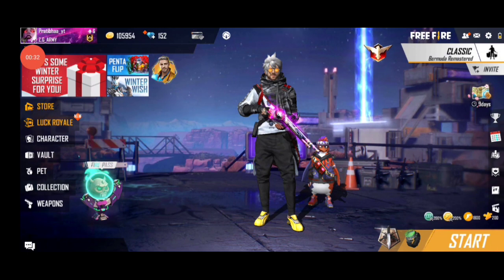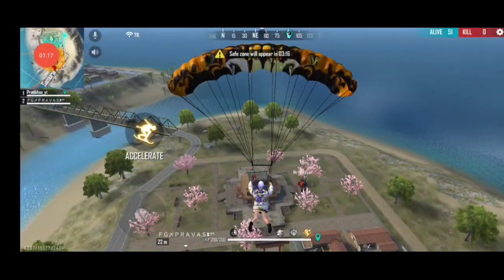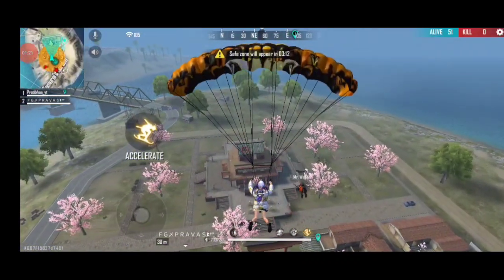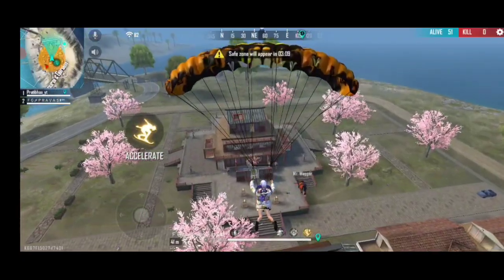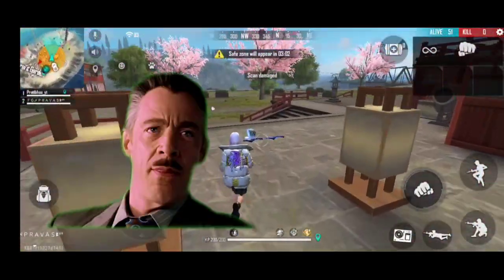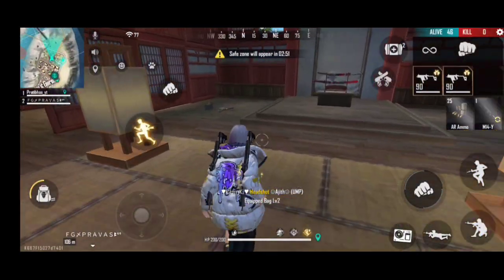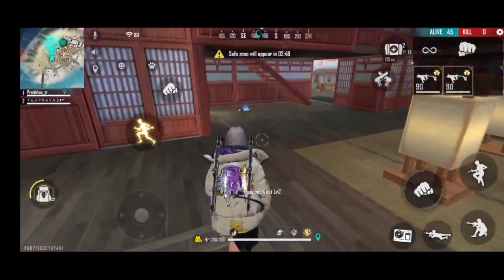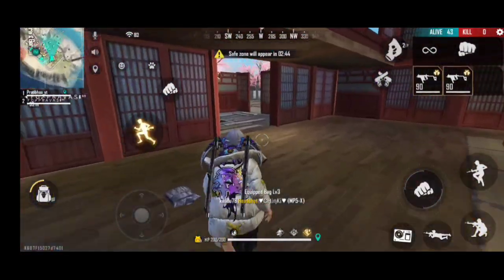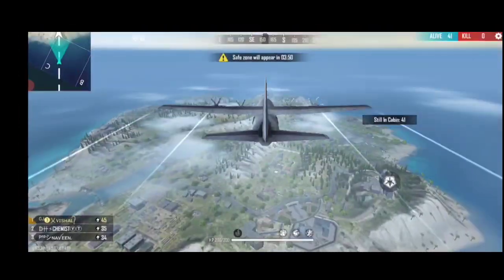Don't play squad — play solo or duo instead. In duo, what works well is that your teammate kills the enemies while you collect flowers. For example, I played duo at Samurai Garden and my teammate Pravhas was killing people while I was just collecting flowers. That game I got 15 flowers altogether. So play duo, have one person kill and one person collect — it's very useful.